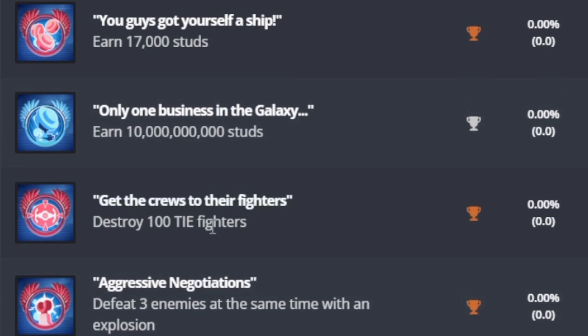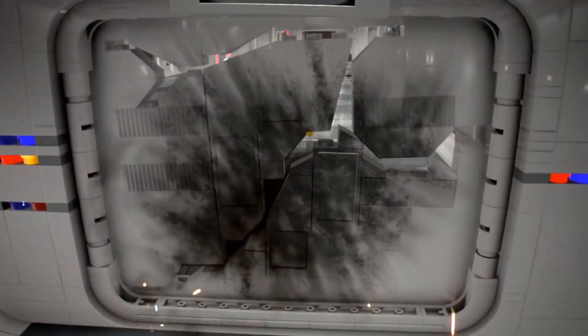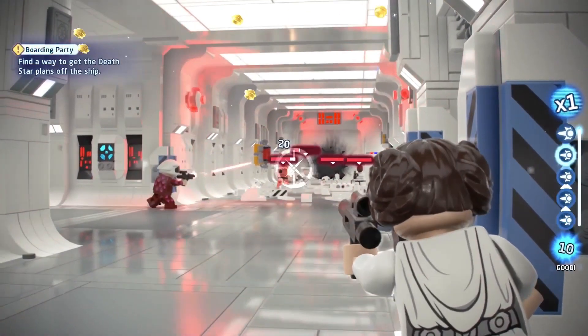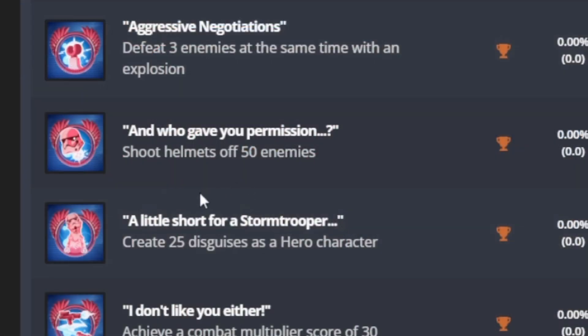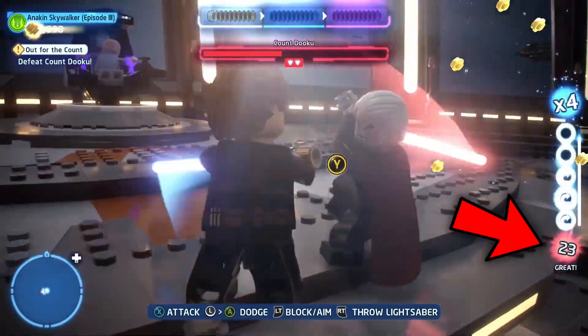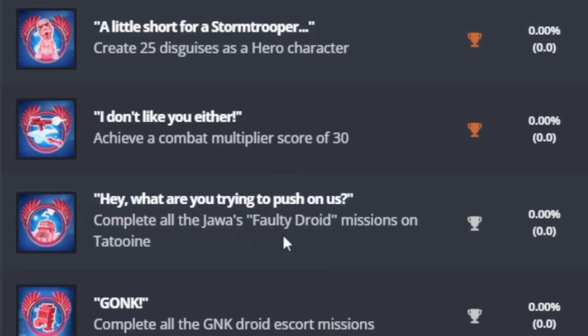'Get the Crews to Their TIE Fighters' is destroy 100 TIE fighters — doesn't seem too difficult. 'Aggressive Negotiations' is defeat three enemies at the same time with an explosion. 'And Who Gave You Permission?' is shoot helmets off 50 enemies. 'A Little Short for a Stormtrooper' is create 25 disguises as hero characters — so if you disguise Luke as a Stormtrooper that counts as one, Han Solo counts as two, and so on. If you complete all the Jawa's faulty droid missions on Tatooine, you get that reward.